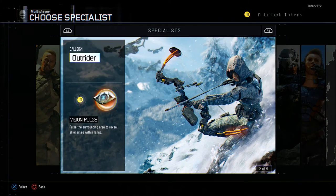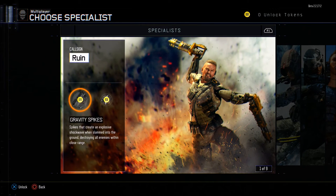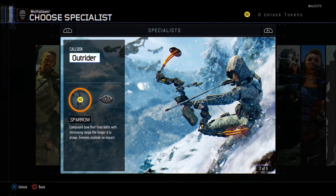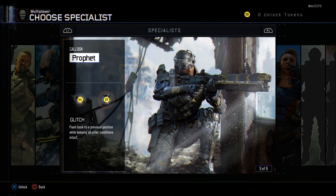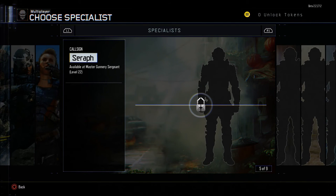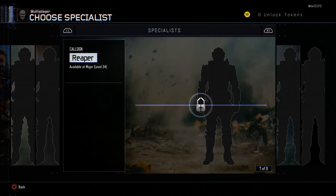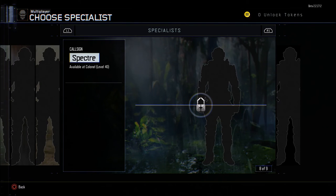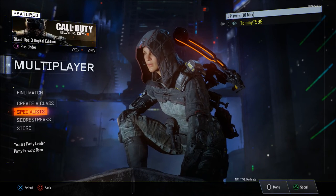Specialists wise, there are nine specialists within Black Ops 3, and I believe eight of them are in this beta, but not straight away. You've got Ruin with Gravity Spikes and Overdrive, Outrider with the Sparrow and Vision Pulse, Prophet with Tempest and Glitch, Battery with the War Machine and Kinetic Armor. There's Seraph unlocking at level 22, Nomad at level 28, Reaper at 34, Spectre at 40, and the Classified one which will come out at the final release of the game.